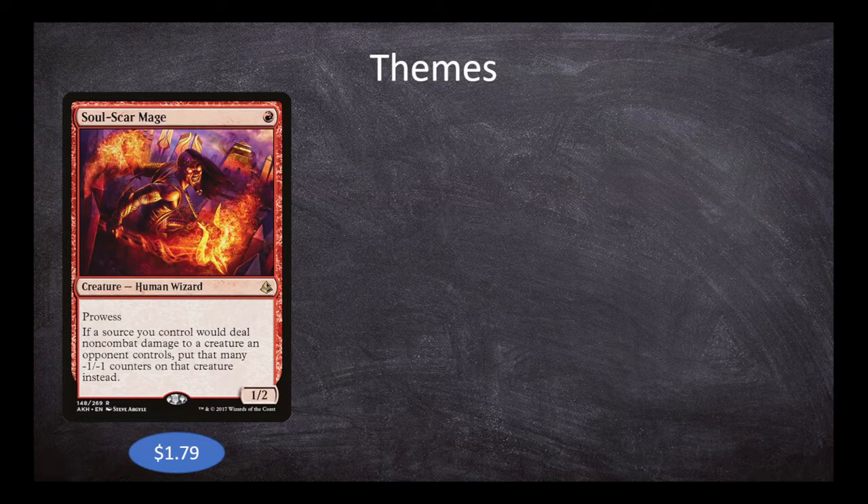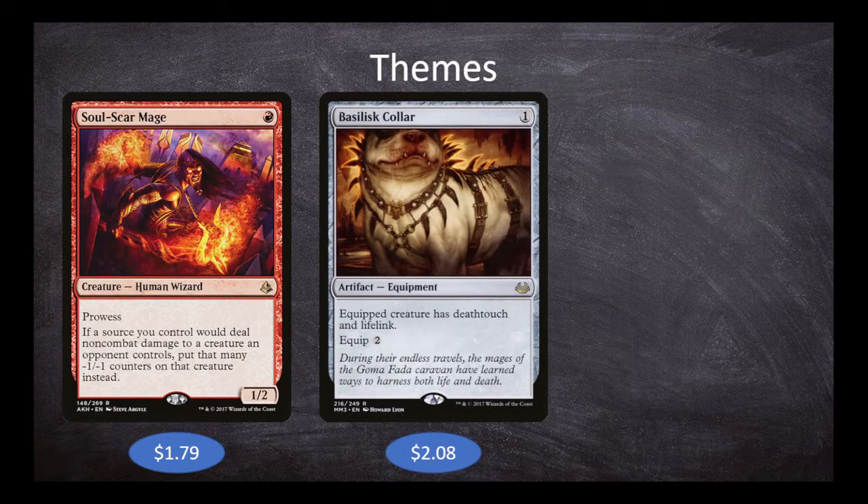We can trigger this multiple times — hopefully getting Ashling into play multiple times — and just kill the board with minus one minus one counters. We can even keep Soulscar Mage alive thanks to prowess: cast non-creature spells, give it plus one plus one, wipe the board away with Ashling, and we still have Soulscar Mage. Soulscar Mage is a phenomenal payoff for our non-combat damage theme. Leading into our next theme: giving Ashling keywords.